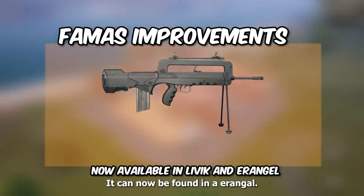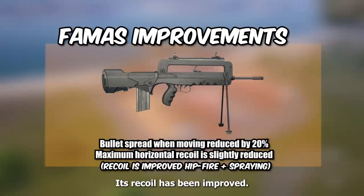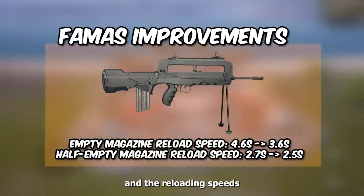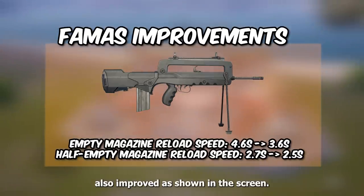Now for the FAMAS — it can now be found in Erangel. Its recoil has been improved, you get better hip fire and lower horizontal recoil while spraying, and the reloading speed is also improved, as shown on screen.